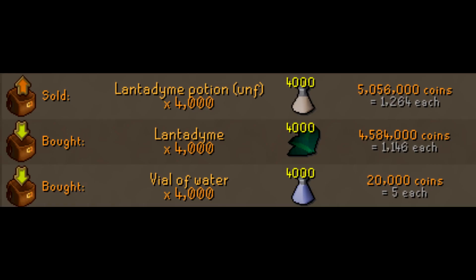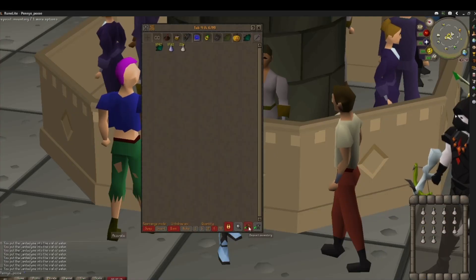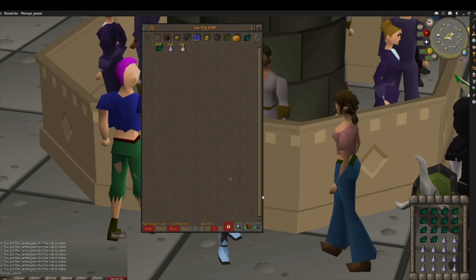You can see on screen that the profit at the time of creating this video was a total of 452,000 coins. The time taken was between an hour and an hour and a half, so let's call it a total profit of 350,000 coins per hour. It's a rough estimate because the time was a little bit longer than shown.